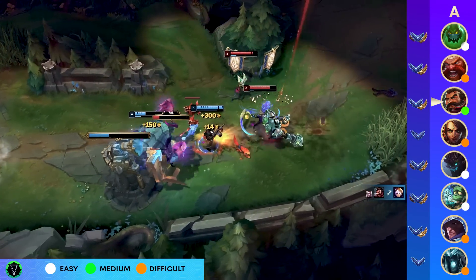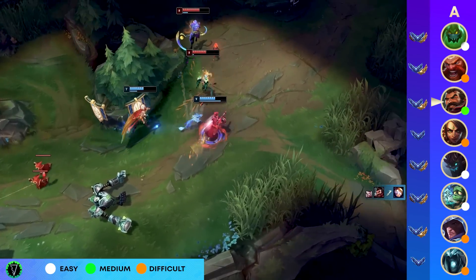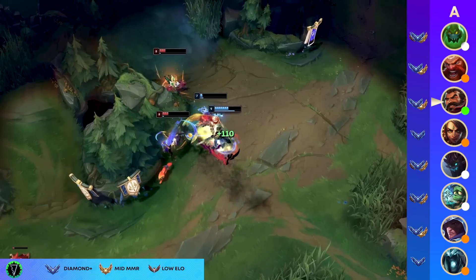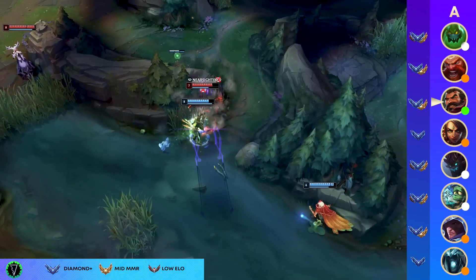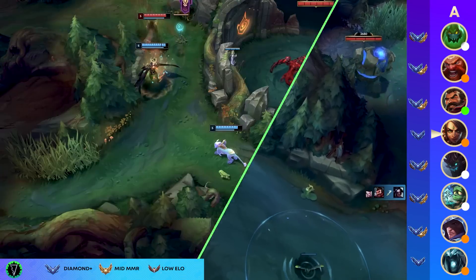Next up we're going to talk about that valuable pick known as Graves. His win rate is not so good, his play rate is always high — but let me introduce you to the lethality Graves. Some of you might have forgotten about it, but you can just go Ghostblade. I look at the itemization win rates and I'm thinking why aren't they just going Ghostblade? Just go Ghostblade and you'll easily one-shot people.